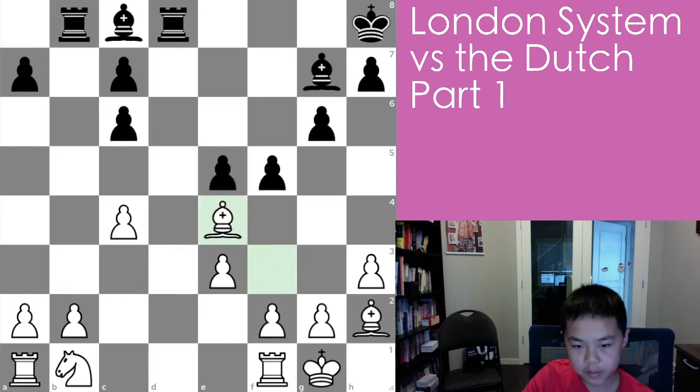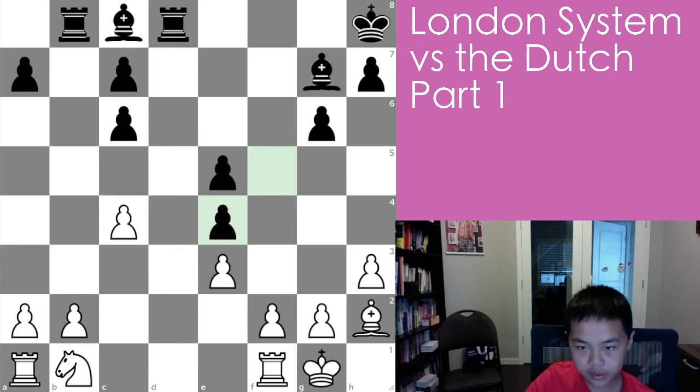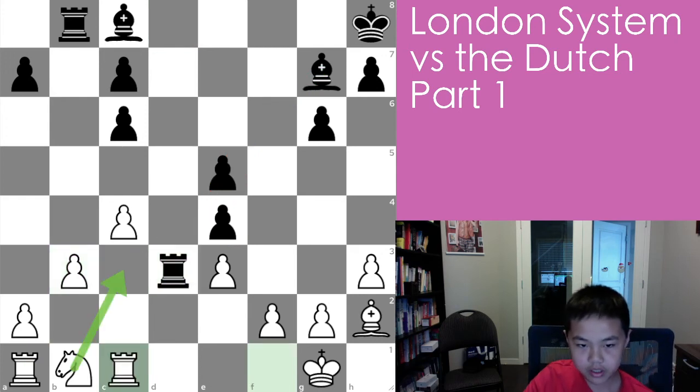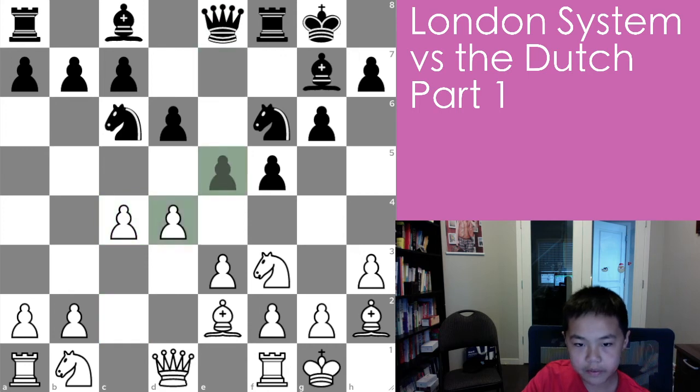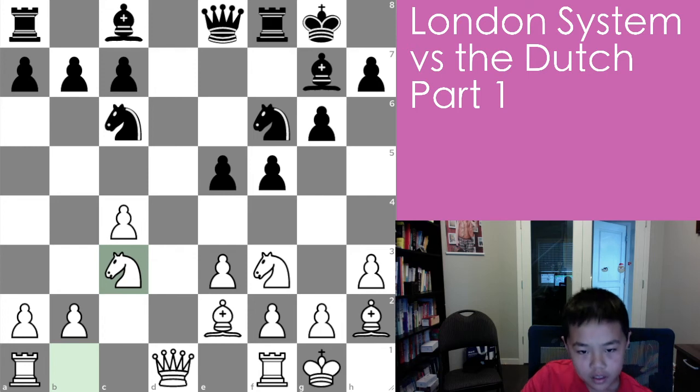So rook b8, bishop takes e4 — this bishop is going to have to find another place to attack. Now b3, because the bishop has no future here. Rook d3 and rook c1 helping knight c3. Queen e8, c4, then e5, d-takes, d-takes, then knight d5.